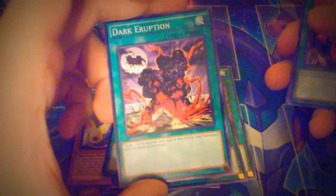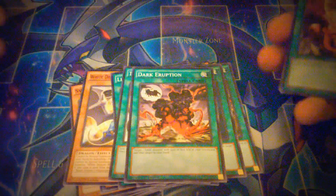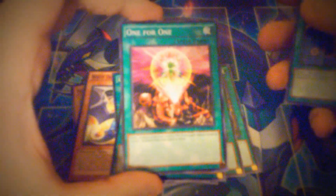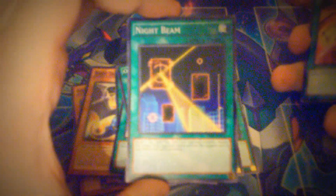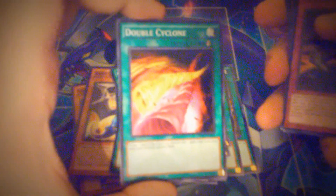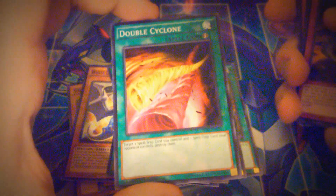You get one Warrior Returning Alive, one Dark Eruption — excuse me, I dropped that — which lets you recycle a lot of your DARK cards. You get one One for One, another cool reprint. You get a Night Beam and a Double Cyclone.